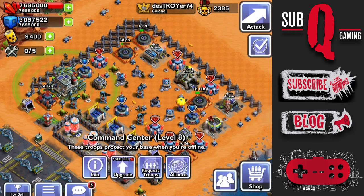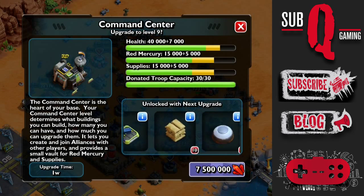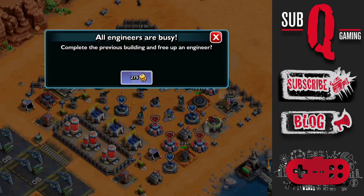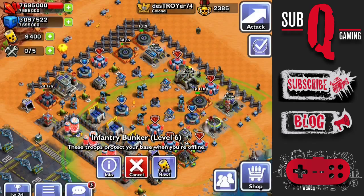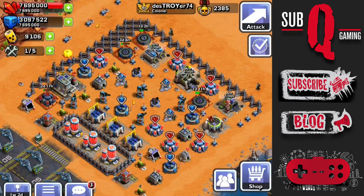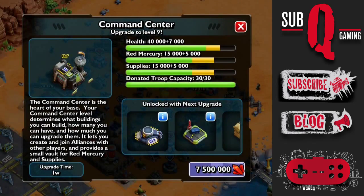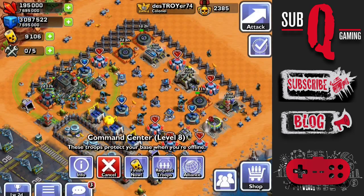The Command Center Level 9 upgrade is going to cost 7.5 million red mercury. Here's a list of the new items available. I'm going to upgrade this now, however all of my engineers are busy, so I need to instantly finish the infantry bunker to free up a worker. The upgrade actually takes one week and two days, but I'm going to instantly finish this now, which costs 1,429 power cells.